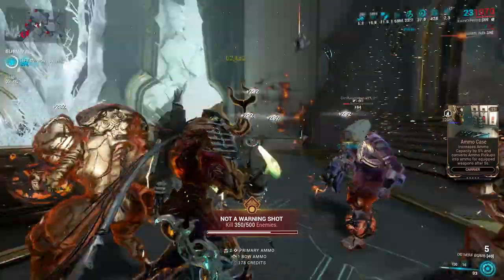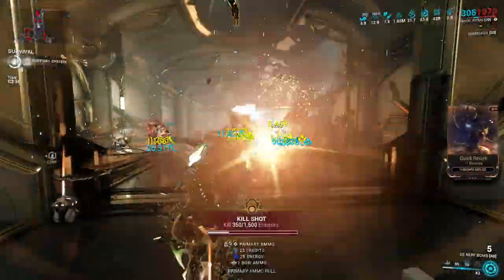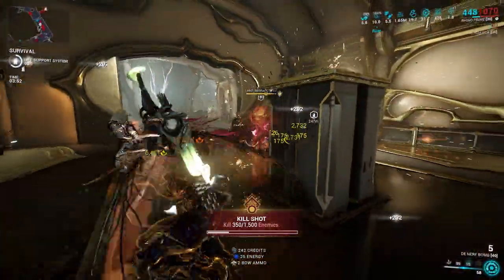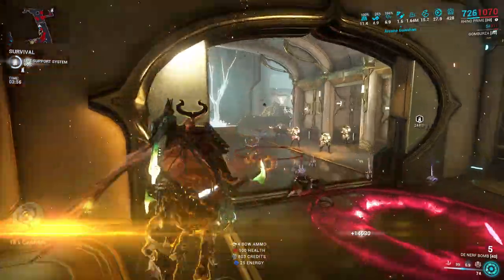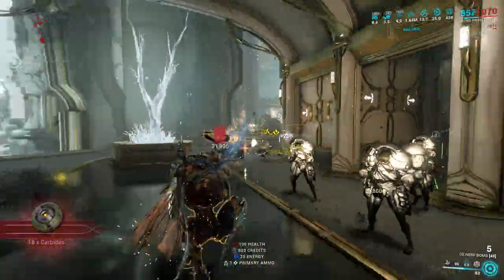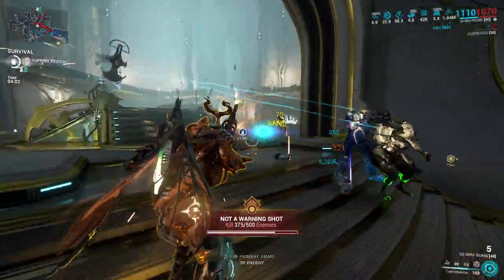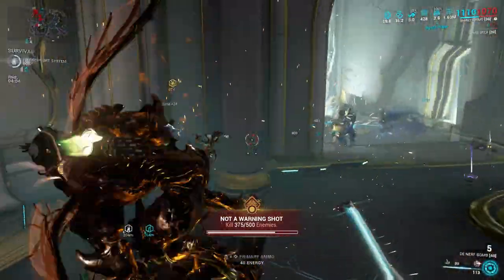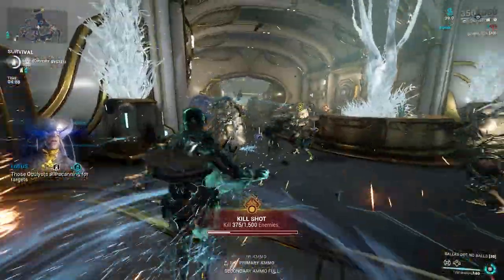As the title suggests, this Rhino build will allow you to gain 1 million plus armor in seconds. The worst part about gaining iron skin armor with Rhino is you need a lot of things and there are lots of steps to do, including using arcanes and all other stuff to provide you with the maximum buff. Some of that stuff is unavoidable, but we will cut down the process into simple steps so it can provide you with 1 million plus armor in seconds reliably.